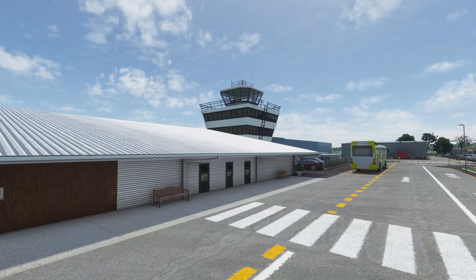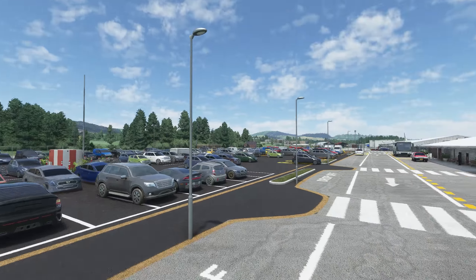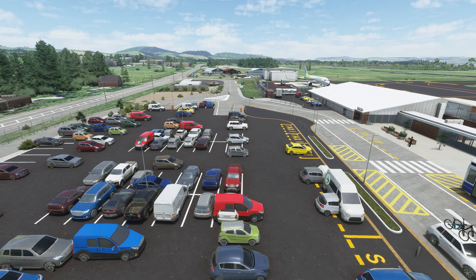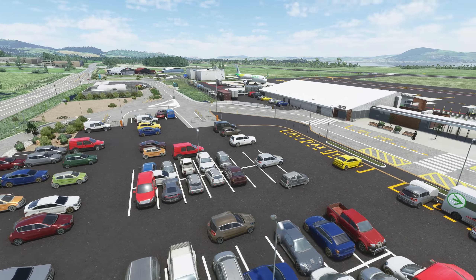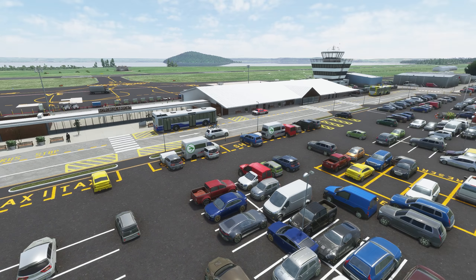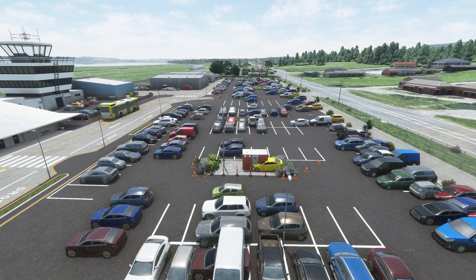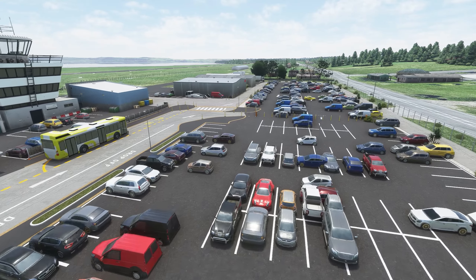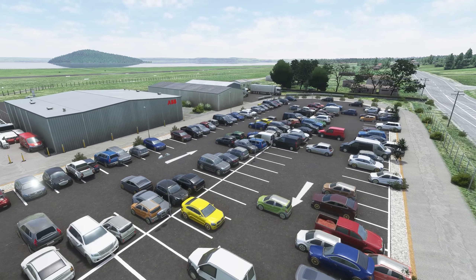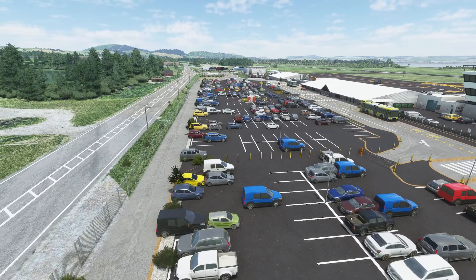Outside, we have a proper car park with markings and cars - we didn't have that before. There are buses and taxis waiting for people and some passengers. The area is dominated by a really great custom radio control tower for the ATC, which I'll show in a minute. Performance-wise, I do get asked about this - if you've watched my videos you'll see performance is okay; there are the odd stutters but you're talking about an insane level of detail being added.